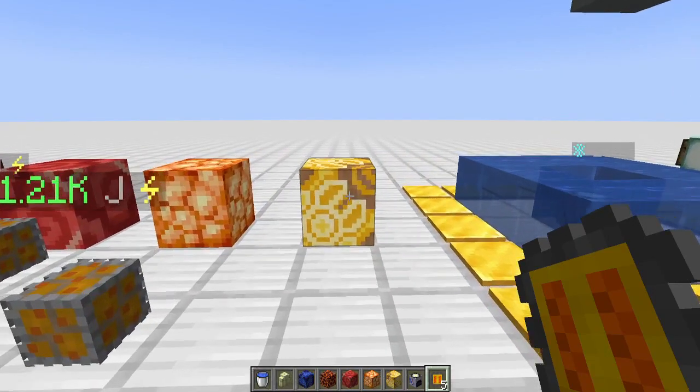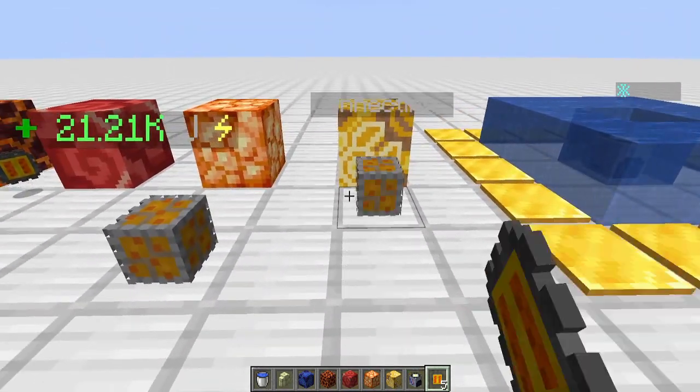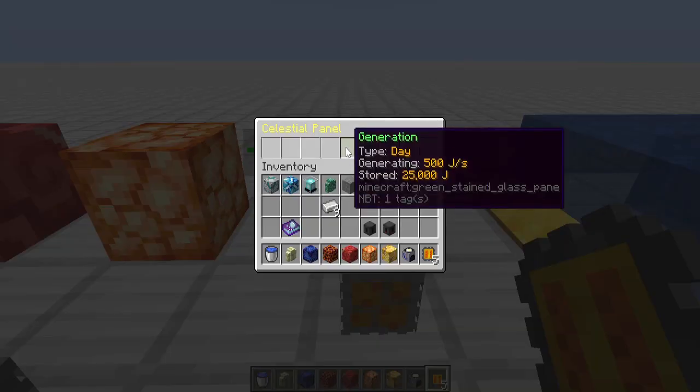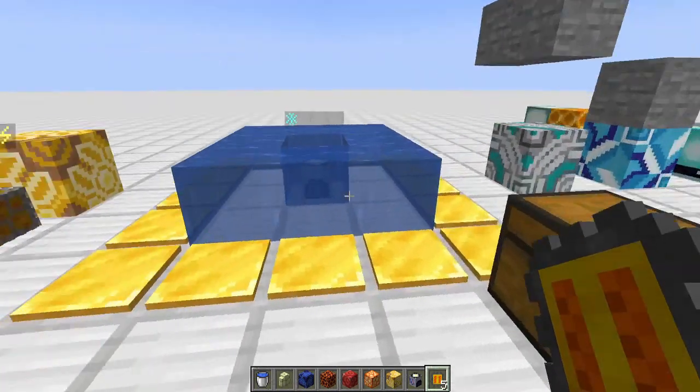Continuing up the solar path, the celestial panels are really starting to generate some serious power at 500 joules per second - equivalent to a core Slimefun nuclear reactor - with a 25,000 joule buffer. But again, no nether or end support yet.